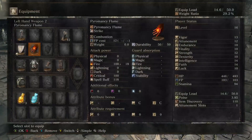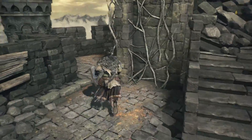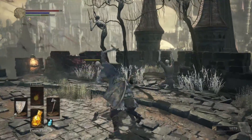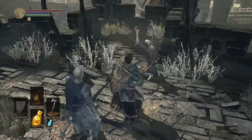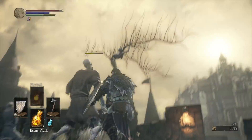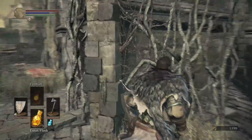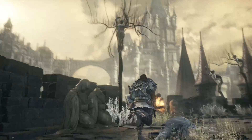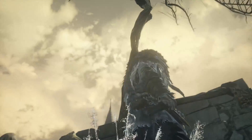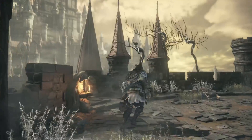We've got a bow we probably can't use because our dex is too low — we need 14 for that. I recommend having at least some kind of ranged weapon; there are some items sometimes to try to shoot down. When I'm looking at these worshipper enemies, it almost looks like a tree grew into them, not that they got jammed onto some kind of spike. It's creepy.